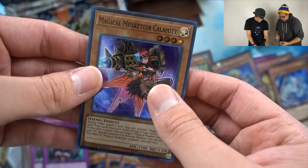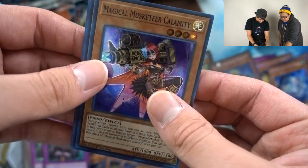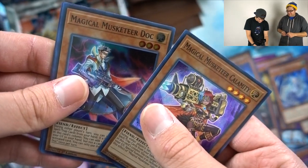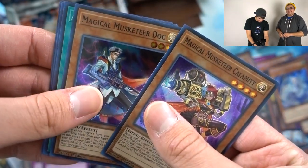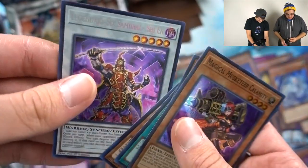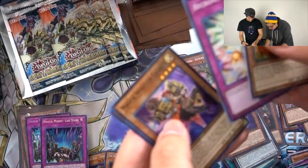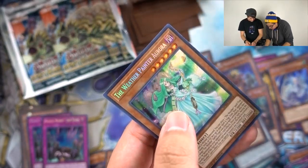We got a Magical Musketeer Doc — actually that's a girl, we got a baddie. Magical Musketeer Doc. Another Sheen. Giyaki, Mizufu, Beckoning Light, Calamity, and then Aurora.